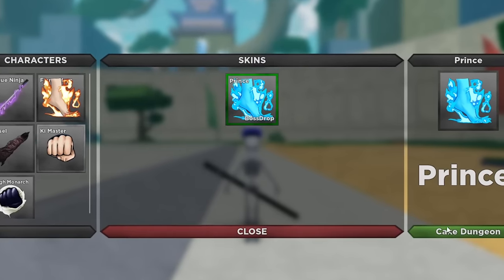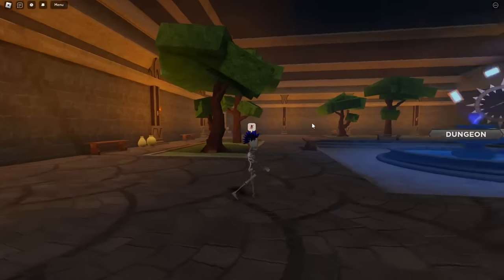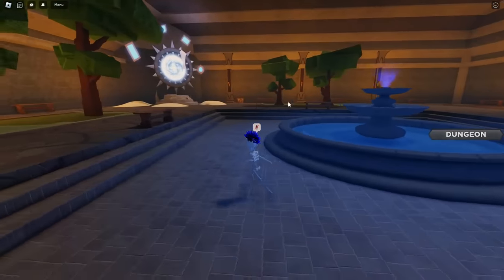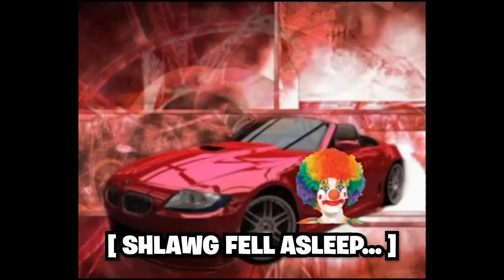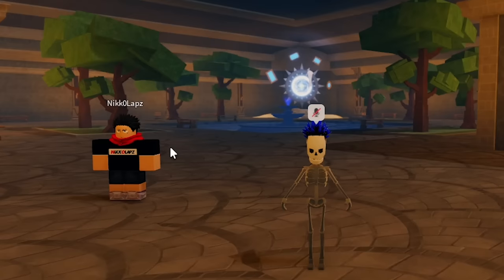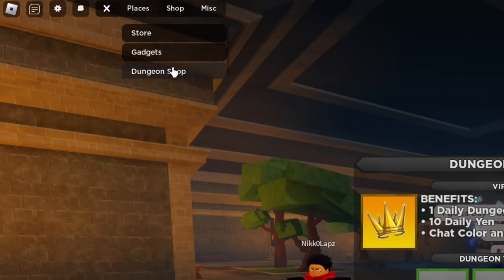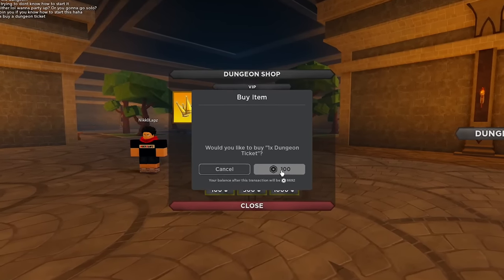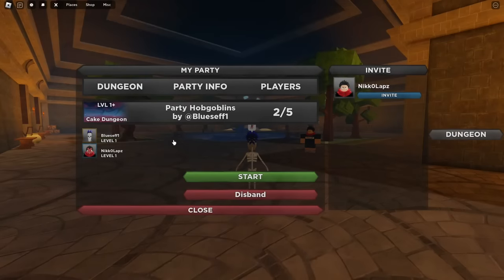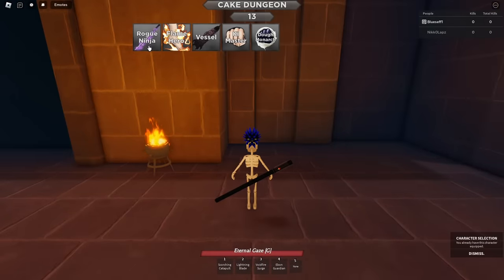Let's head to the first dungeon, which is called the Cake Dungeon. It reminds me of Solo Leveling or Sword Art Online. The owners are going to help me through this. I actually have to buy a dungeon ticket — come to the shop at the top, scroll down, find Dungeon Shop, click that, and buy one ticket. Then hit Start and choose my character.